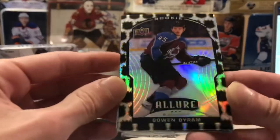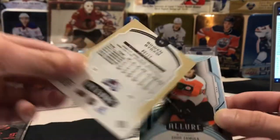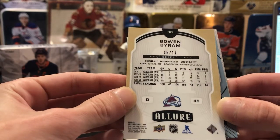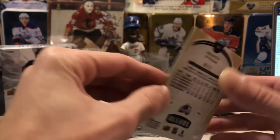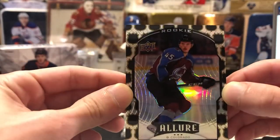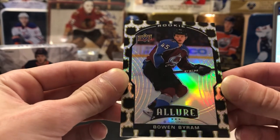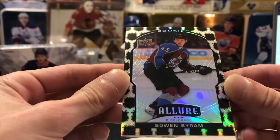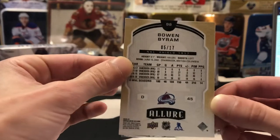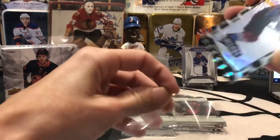The next card in the pack looked like a bit of a beauty as well — this is a Bowen Byram rookie parallel here for Colorado, and that one's going to be numbered five out of seventeen, an NHL Shield 1917 parallel. Man, that's a beauty. The card looks terrific — nice sharp corners, nice shiny surface. Colorado is going to be going to Sean, so Sean you just hit a beauty Bowen Byram rookie parallel there buddy. Let's show the back — five out of seventeen, let's go!